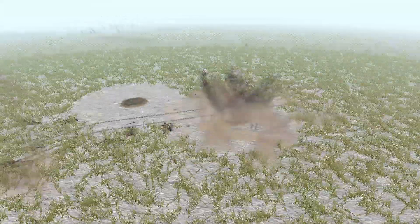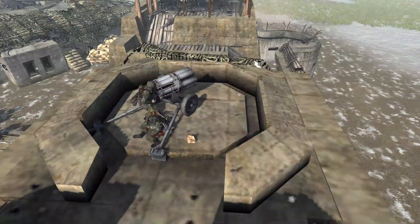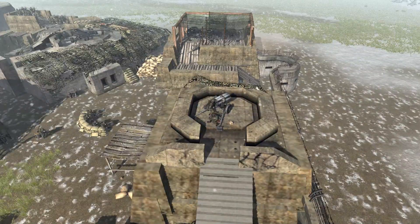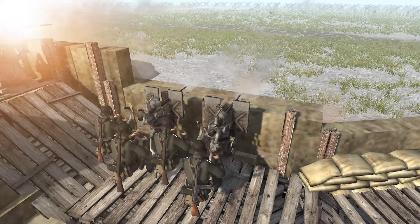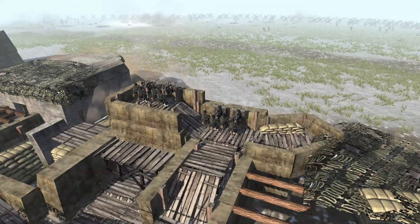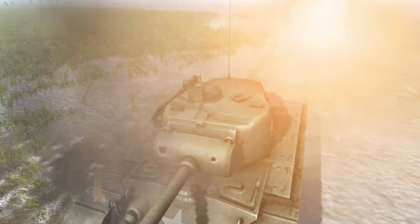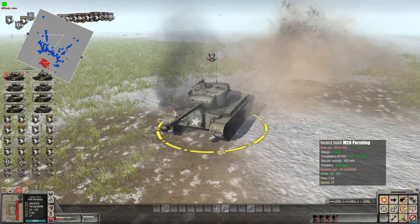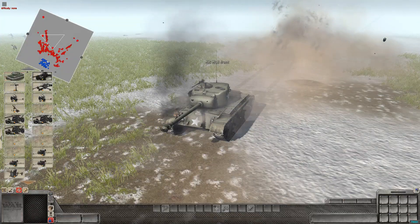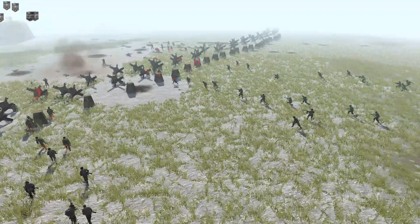The Nebelwerfer appears to be back up and running, unleashing some more heck upon the American units here. Only one of the operators managed to live through their friendly fire incident — we'll call it an incident, even though it was just a catastrophe — but it still seems to be kicking. We do have a Pershing way out here getting bombarded by some fire. It does look like it needs repairs at this point — it has been tracked — but it's still alive, so maybe it'll manage to do something.